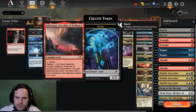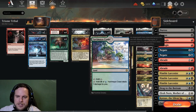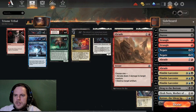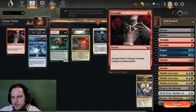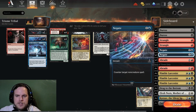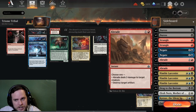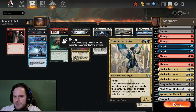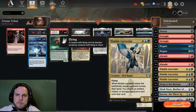This is the mana base. We have all the legendary lands, some non-legendary lands, and the rest are triomes. In the sideboard, we play Negate against certain matchups, Strangle for more board control and to hit planeswalkers, and countermagic to protect our spells.